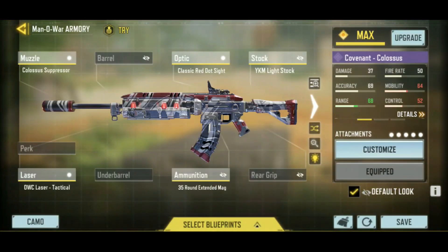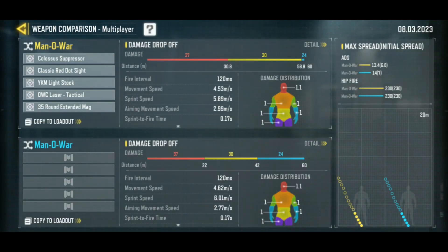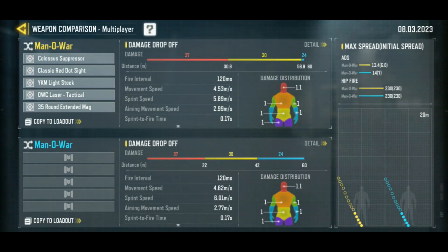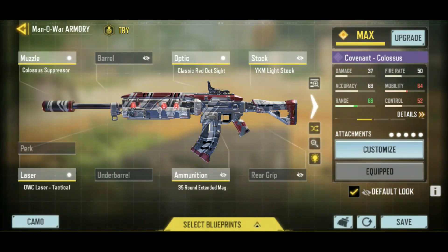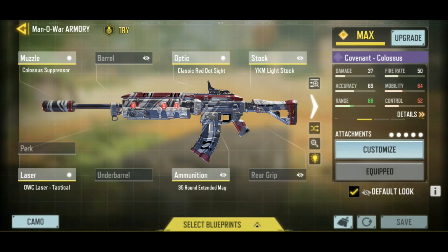Let's take a look at the Gunsmith — that's the fun part. This is one of the three-shot kill weapons. If you take off all the attachments, it's a three-shot kill to any part of the body out to 22 meters. When I have the Colossus Suppressor, it goes out to 30.8 meters — pretty good damage range. Colossus Suppressor makes it even better and adds sound suppression, so I threw that on. OWC Laser — don't need to talk about why that's always good — and maximum ammo size.